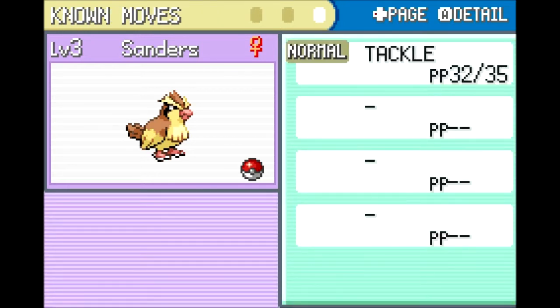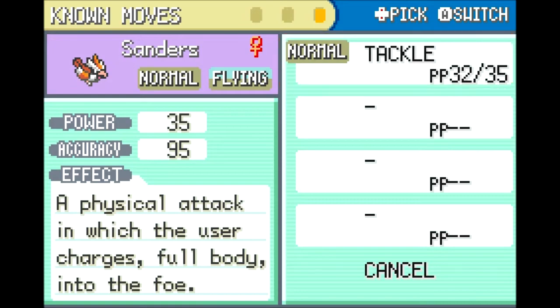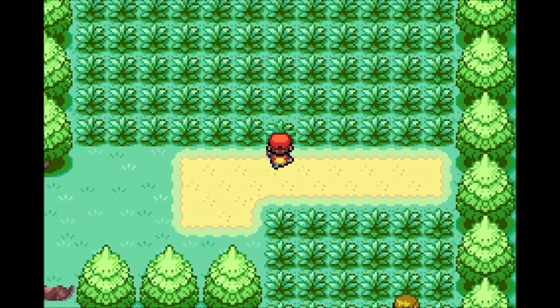In this version of the game Sanders has Tackle, but in the first generation — Red and Blue — Pidgey had Gust. They had to change Gust to be a Flying-type move, and they didn't want to give this low-level Pokemon a Flying move, so they stuck with Tackle. I could move Sanders out front, which I will be doing at some point because I do want to get her leveled up. But for now I need Sanders to live, so Sanders is not going to be out front.